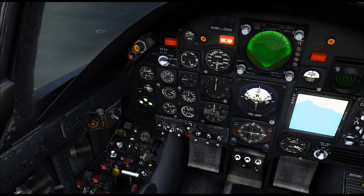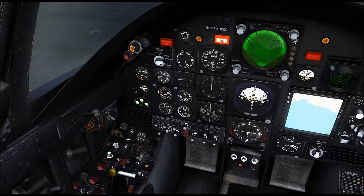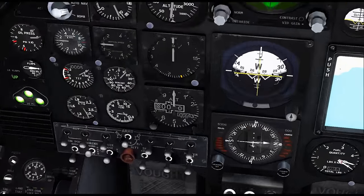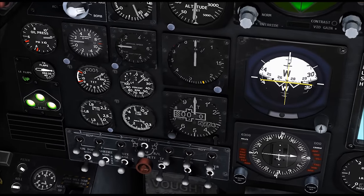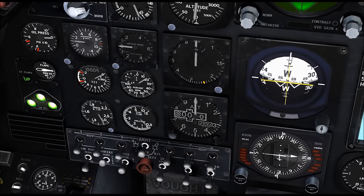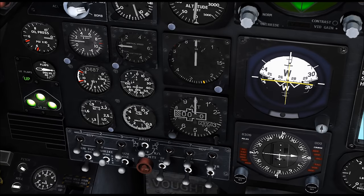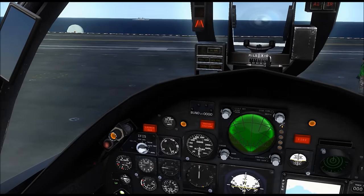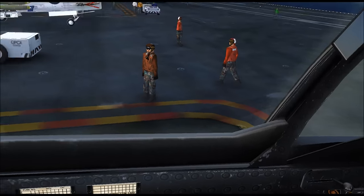First thing we want to do is start up the engine — pretty straightforward. You hit the regular switch for that, which is Control E. We'll zoom in a little bit and you can see the engine packs right there. That thing that says TIT — that's not quite what you think. It actually stands for turbine intake temperature, so get your minds out of the gutter. Everything should be spooling up now, and we'll set everything else in a moment.